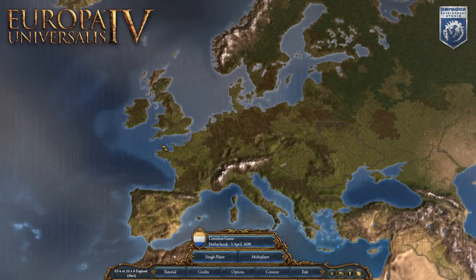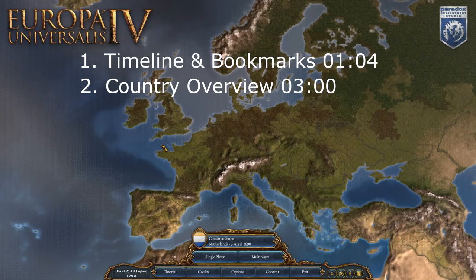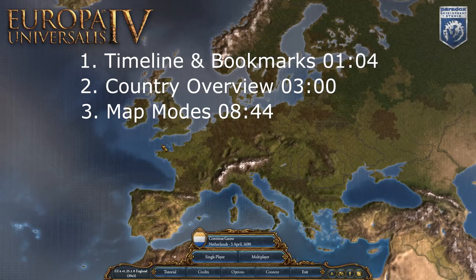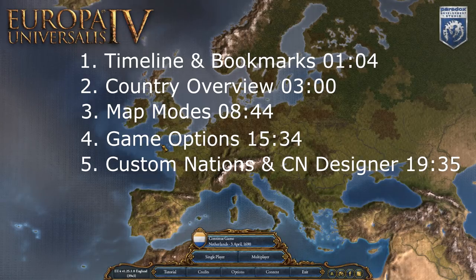This video will be about choosing a nation and starting a new game. We're going to talk about five things: the timeline of EU4 and the bookmarks you can choose from; the country overview and what it tells you about the nation you're about to choose; the map modes and how they inform your decision of which country to pick; the options you have for a game; and also custom nations and the custom nation designer.